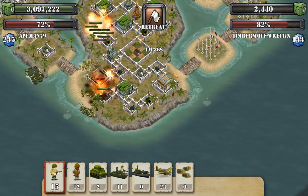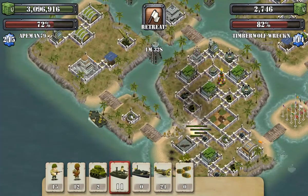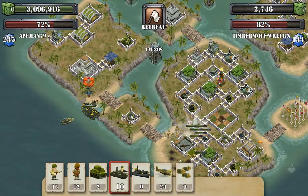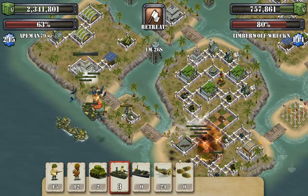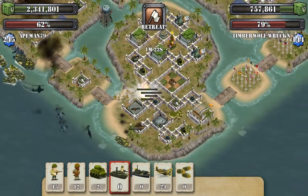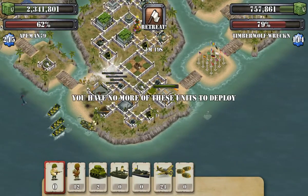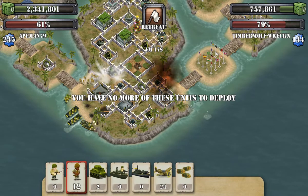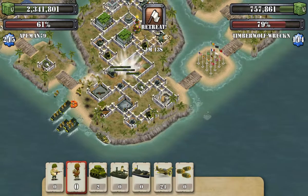They're gonna go off to take out that airfield and start firing. Launch the remainder of your gunboats — bam, all gone. So now the only thing threatening that you have left on this island is going to be that one machine gun there in the middle.